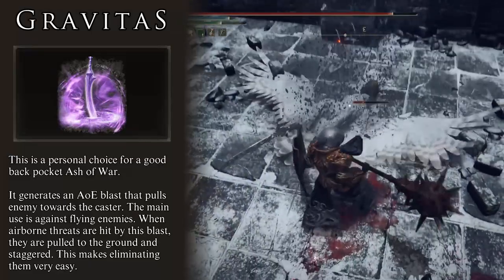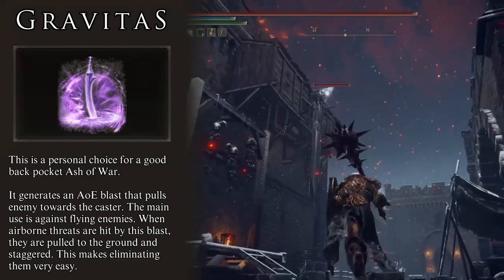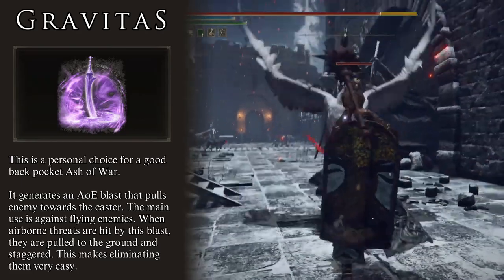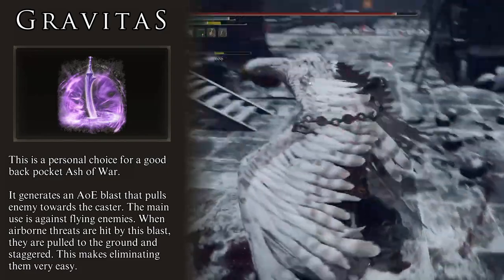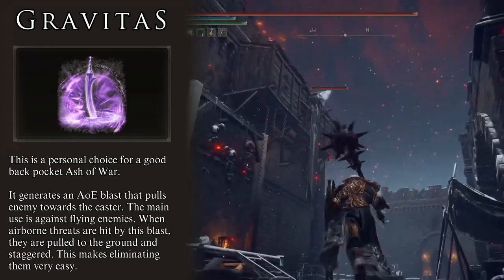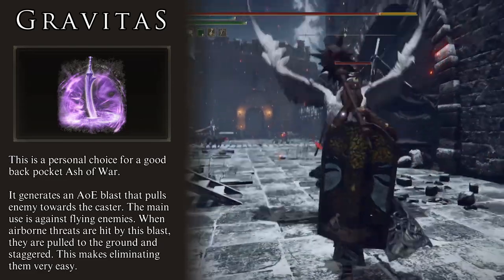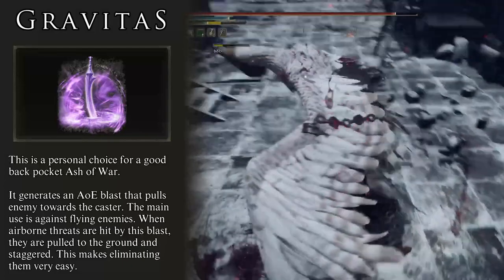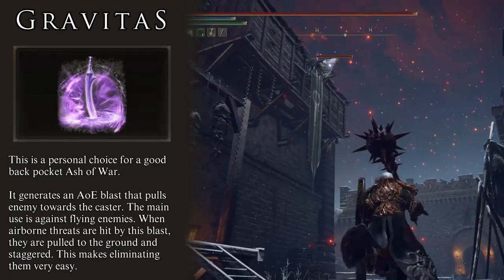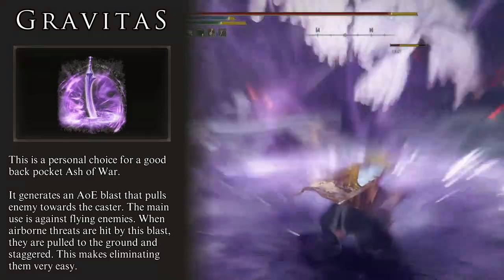In order to neutralize this threat, we call upon Gravitas. When activated, this Ash of War creates a force field with considerable range that pulls enemies towards the caster. If the enemy is flying, they will be flung to the ground, staggered, and completely stunned for a few seconds — giving us enough time to defeat the enemy before it takes to the air again. This is the answer to every single flying enemy, from simple dragonflies to the falcons up at Castle Sol. If it flies, Gravitas comes out. I like to keep this Ash of War on the Claymore, a second Great Star, or even a longsword — it does not matter which weapon, as long as you have it prepared.